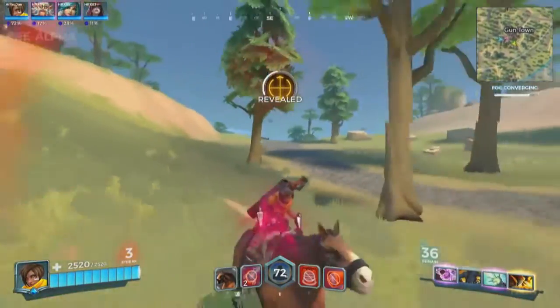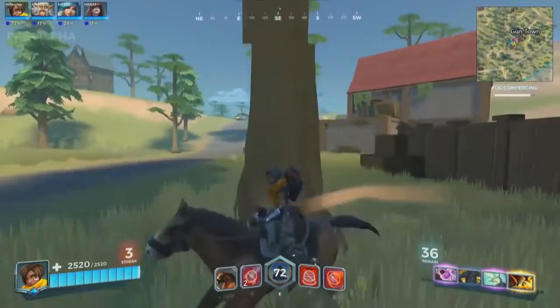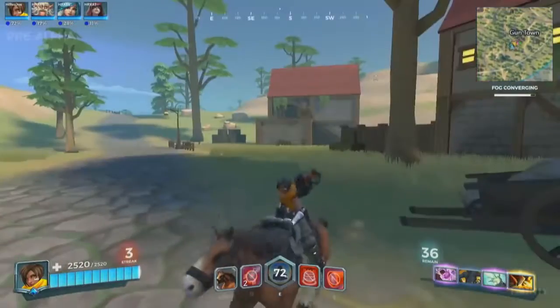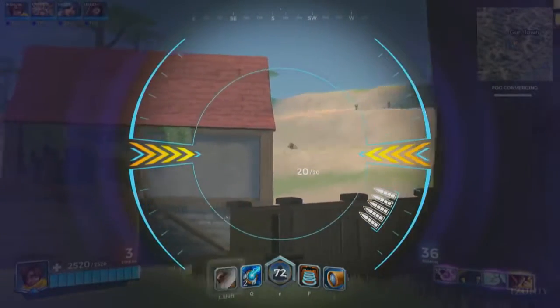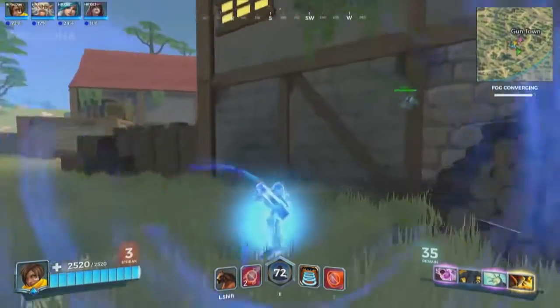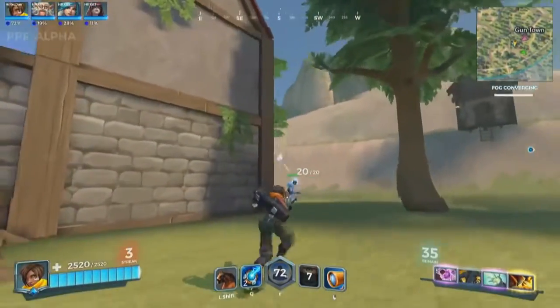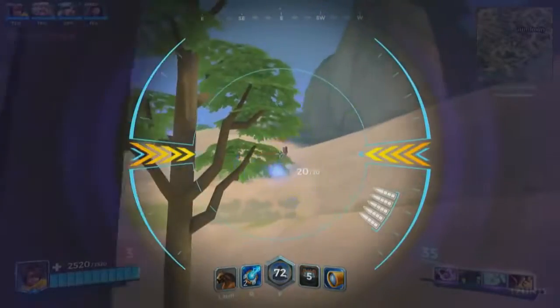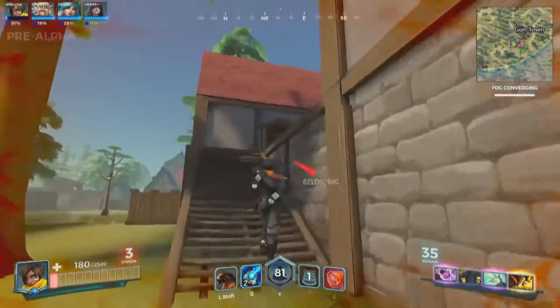Joe just gets marked up by a Tyra. I don't see Joe's ultimate anywhere. Joe's ultimate isn't over-time regenerated — ultimates in this mode do not charge automatically. You have to kill other players or do damage in order to increase your ultimate, and you don't get them as frequently as you used to.